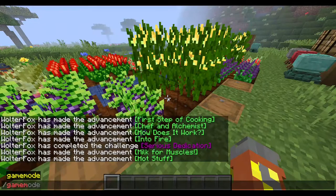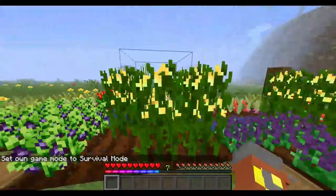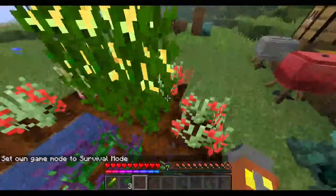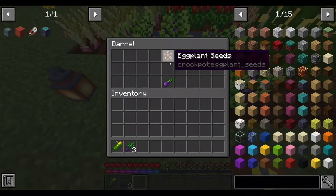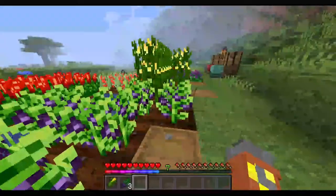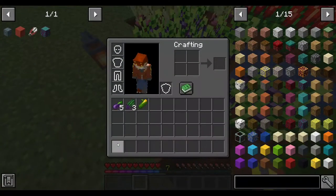Let me go ahead and create a survival world, because I didn't actually test this. It seems that you can only get the items if you punch them. The eggplant seeds look like this as well, and basically it has the same logic as the others. It does drop quite a lot of plants.